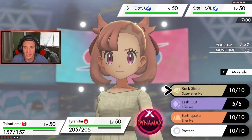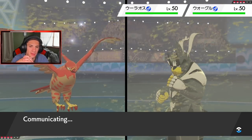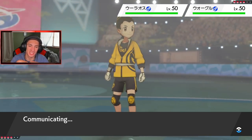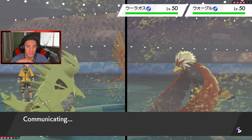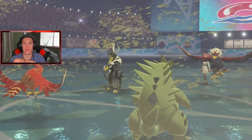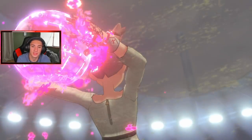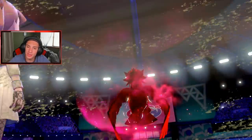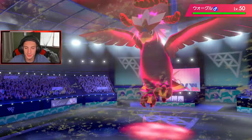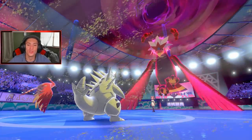Braviary and Urshifu lead — like I thought this might happen, so maybe I should have led Primarina. Tyranitar is going to take a big punch here. I might just protect Tyranitar and get off Tailwind, or I could Dual Wingbeat and take out Urshifu now with first-turn priority — yeah, that's exactly what I'm going to do. Good thing I remembered Urshifu's Unseen Fist ability — it can hit right through Protect, so I didn't want to Protect and have him punch through with Close Combat. Just gonna drop Dual Wingbeat and get that thing out of here.